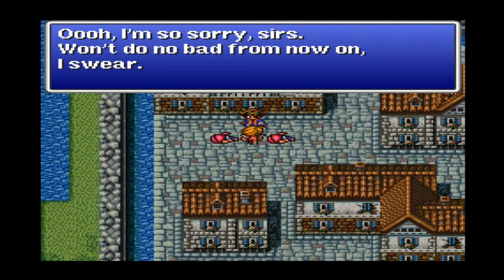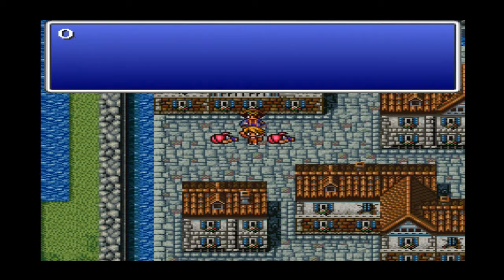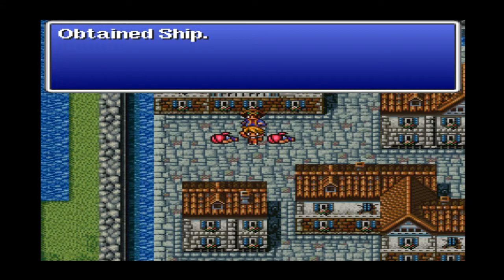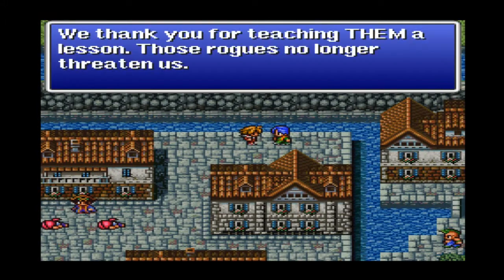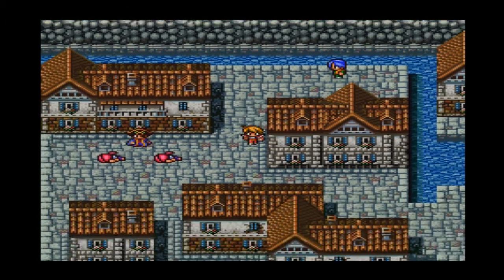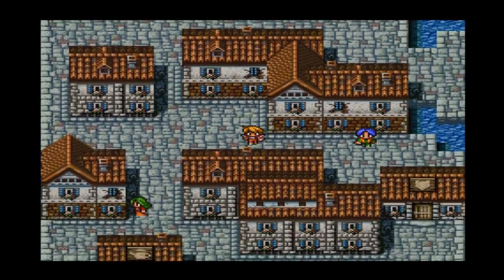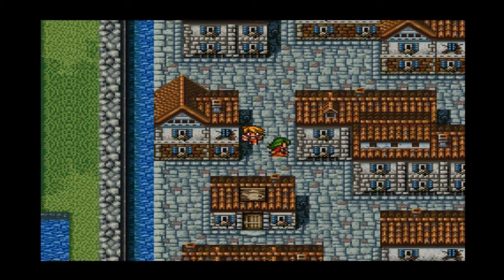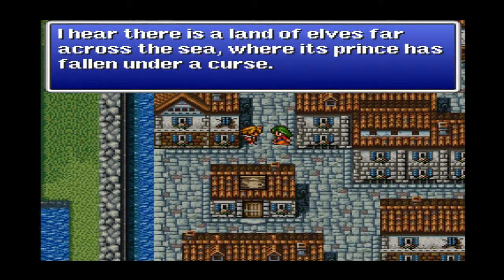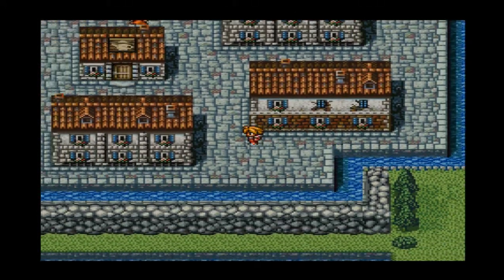I won't do no bad from now on, I swear. Here, take my ship. And we get the ship. Already we have our first mode of transportation in the game — we have the ship. That's pretty much all we need to know about this town. Those rogues no longer threaten us. We thank you for teaching them. We have to go to the Elven City. There's a prince there that needs our help.